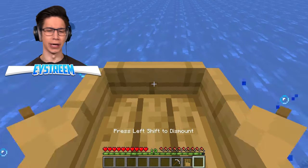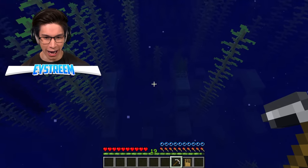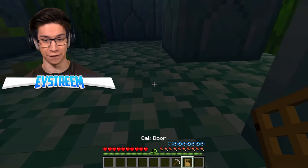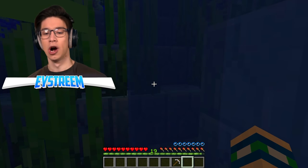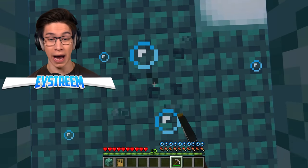Let's give this a go. We're going to jump into our boat. We can see the monument just there. Into the ocean monument — we haven't gotten the mining fatigue effect yet. Let's go ahead and place down our door. There we go, we can breathe once again. And now we just need to dig down. I can dig with no mining fatigue whatsoever.